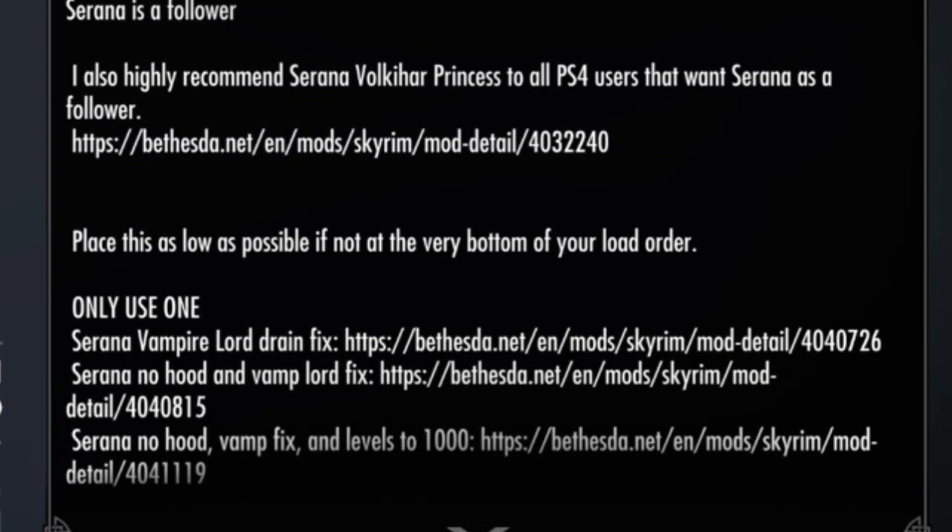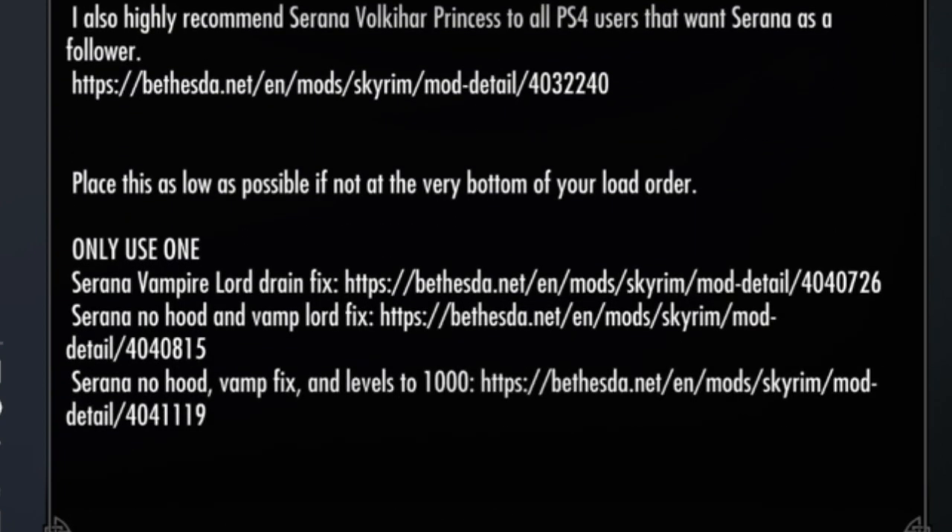This mod also includes a patch for fixing the vampire lord drain spell whenever Serana is a follower. It does ask to please place this mod as low as possible, if not at the very bottom of your load order. It also says to use only one of the following options, so keep in mind this version does include the vampiric drain fix. I have this at the very last slot in my load order and will not allow anything to override it — that seems to be functioning fine. I've tested it in other slots before and she was bald. This has been a Streaming Freedom Video Bulletin — peace out.